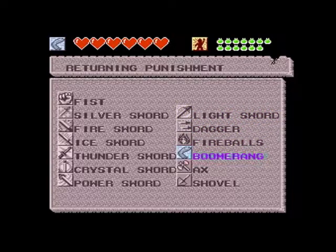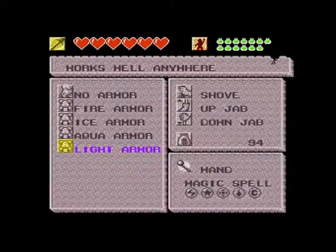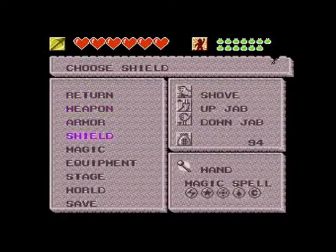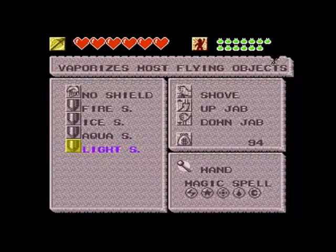And then the boomerang, which is called 'returning punishment.' I don't like the idea of punishment returning to me. We also got light armor, which works well anywhere, and the light shield, which vaporizes most flying objects.